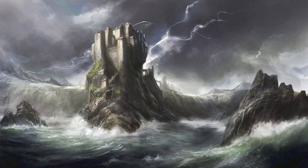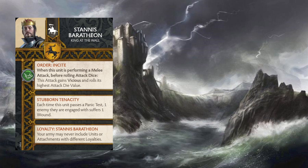We'll hop right in the saddle with Stannis's commander attachment. The first order he brings along is Insight, which triggers when this unit is performing a melee attack before rolling attack dice — this attack gains Vicious and rolls its highest attack die value. We also get the ability Stubborn Tenacity, which states each time this unit passes a panic test, one enemy they are engaged with suffers one wound.